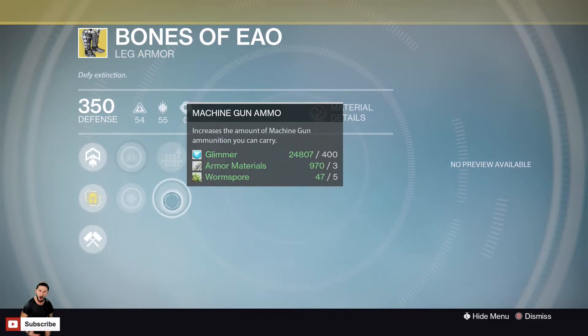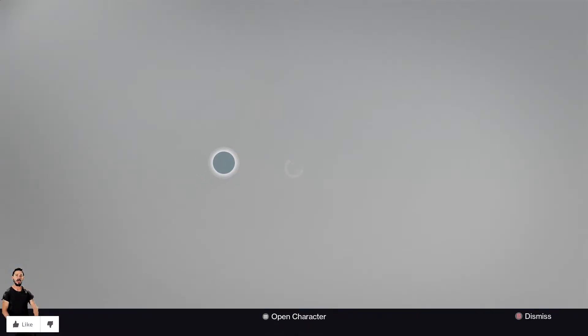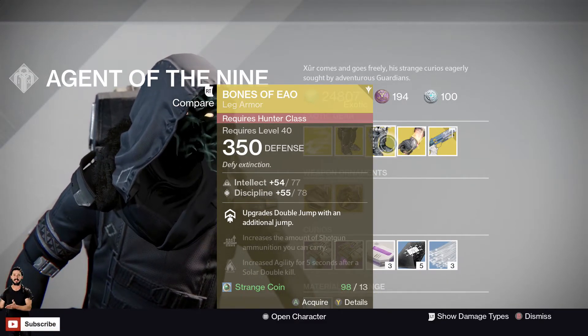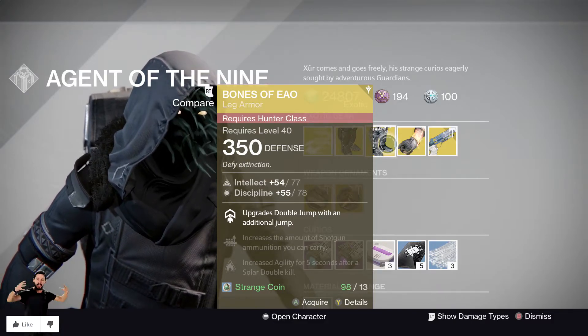They've got Shotgun Ammo, Machine Gun Ammo, and Solar Double Down. It's a good roll — 77 and 78 for Intellect and Discipline. Pretty freaking cool. 13 Strange Coins — pick it up if you haven't got it.